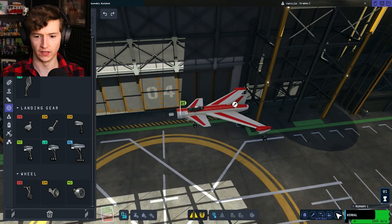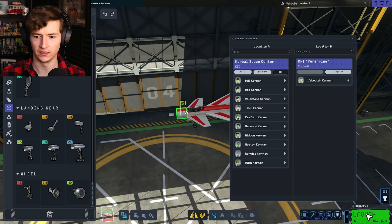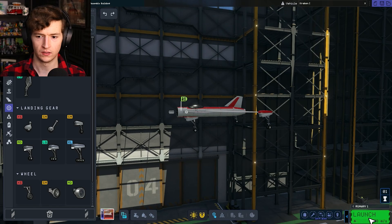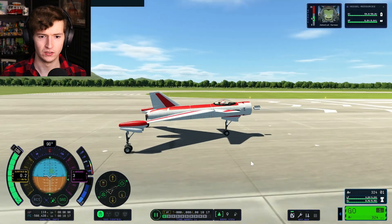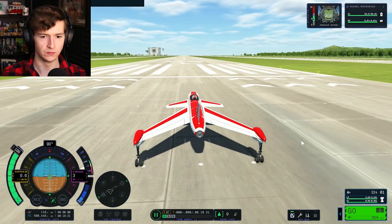So we've saved our craft. Who's gonna fly this thing? We gotta put Jebby in there. Jebediah, come here buddy. 360 delta-V doesn't feel right, but let's test it out. How much delta-V do you need for a Kraken Drive? I don't necessarily know. I do know you need to turn SAS off, because it's gonna cause some issues.